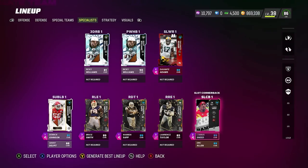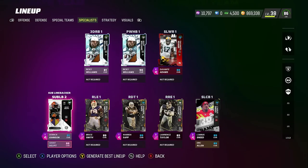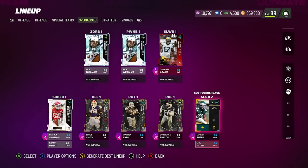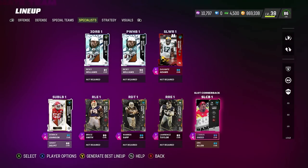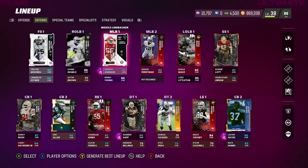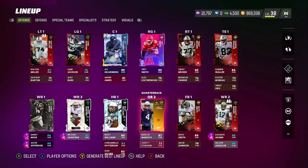We put Warren Sapp out there and still have Lawrence Taylor and Bruce Smith on the edge. I've got some abilities on them — trying out D-line abilities like Edge Threat and Double or Nothing. We still have Sneed and Grant Delpit as the new safety user. I believe you can only have five players that aren't Raiders: LT and Bruce Smith are one and two, Delpit is three, Sneed is four, and Justin Jefferson is five. Everybody else is a Raider.